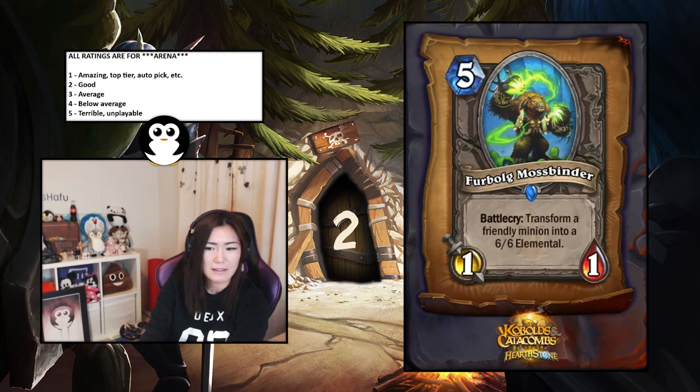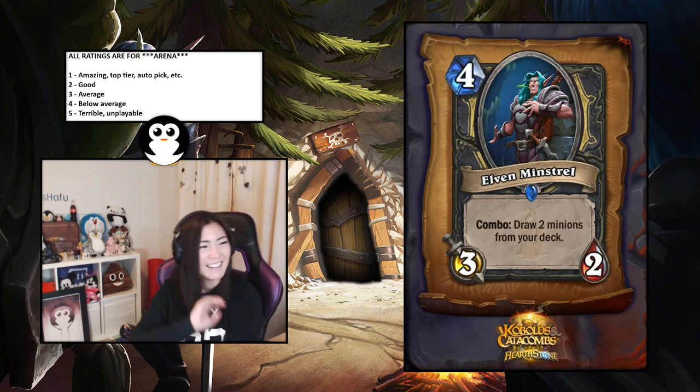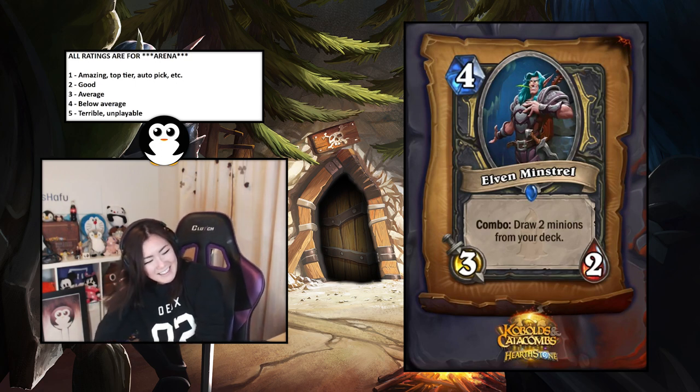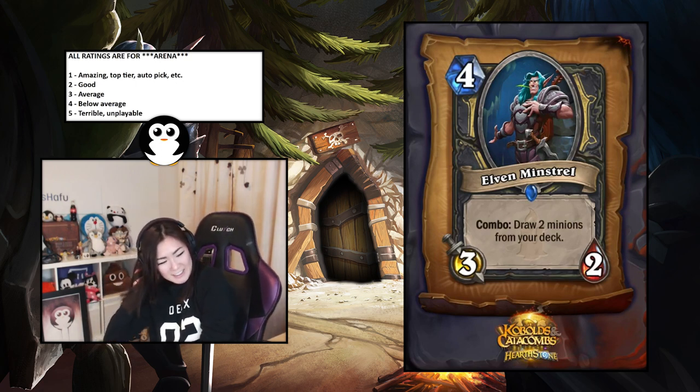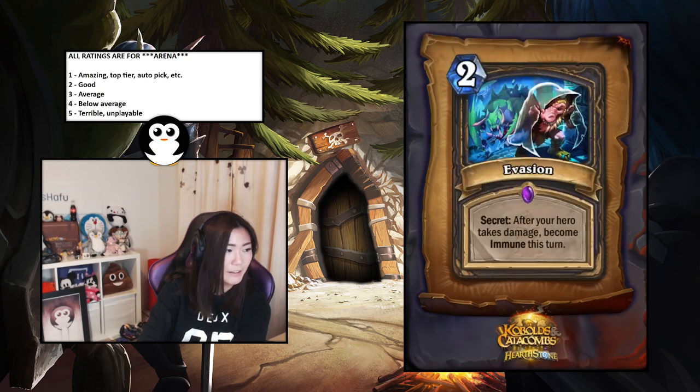Elven Minstrel — combo: draw two minions from your deck. This is insane — a one. Rogues don't need this at all. It's a four-mana three-two that draws two minions when you combo. What the heck? Draw two is insane and it has a body too. It's actually just a one.